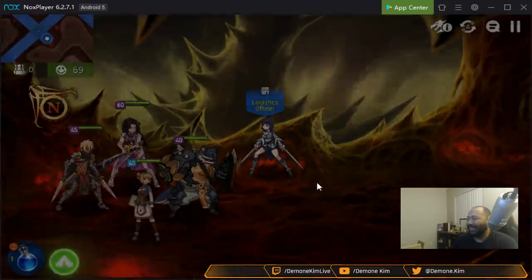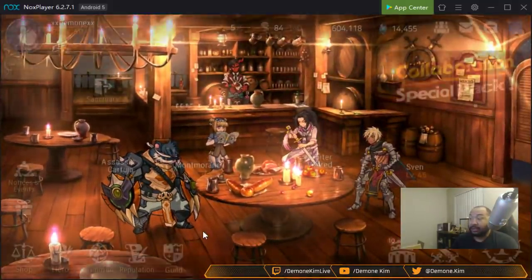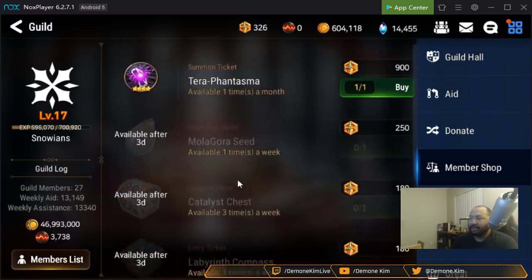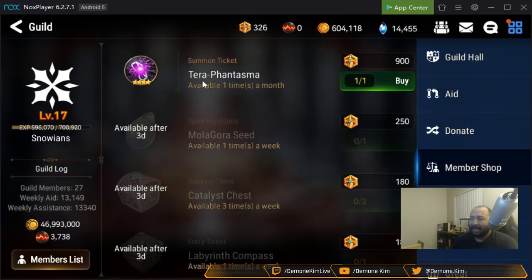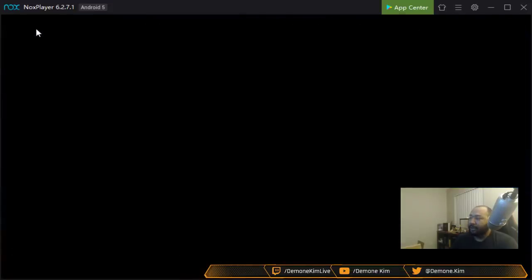Another way is via guild war. If you go to your guild menu and your member shop, you can buy lesser artifact charms there. One thing I didn't realize until much later is that these lesser artifact charms can be bought over and over again — unlimited. So if you've got currency and you're not saving for Terra Phantasmas, you can just max out on lesser artifact charms.